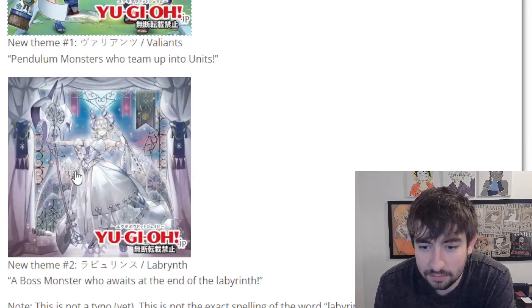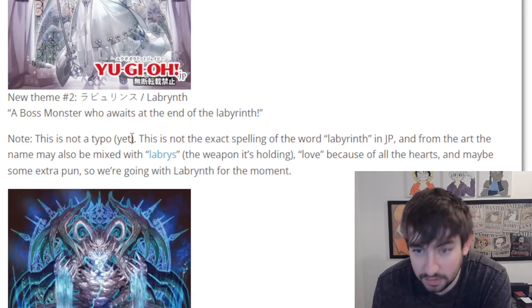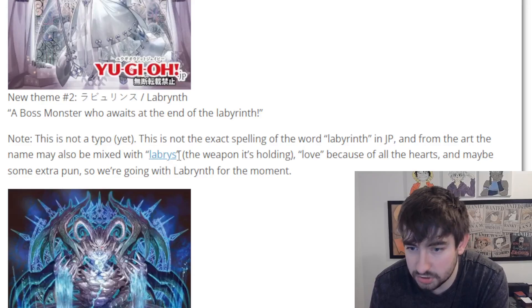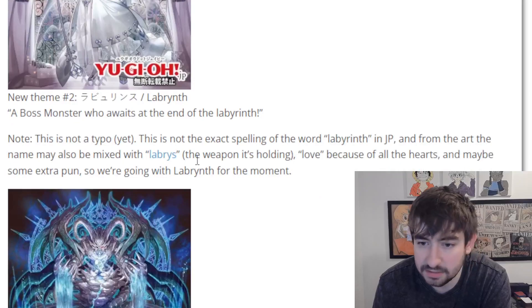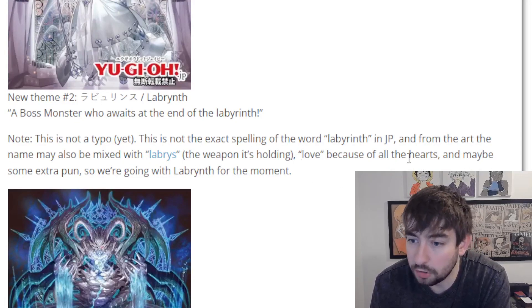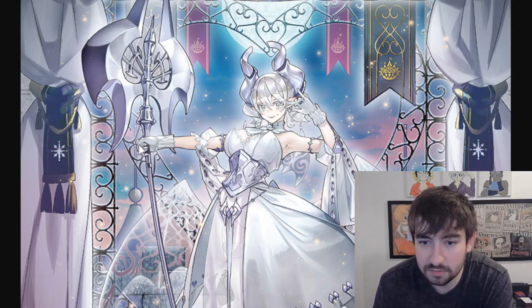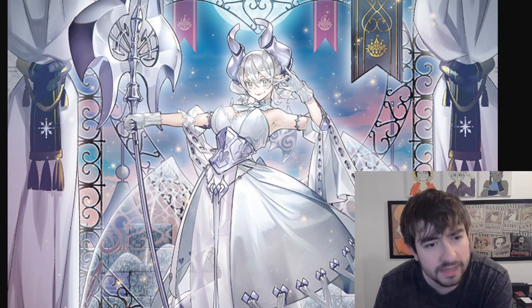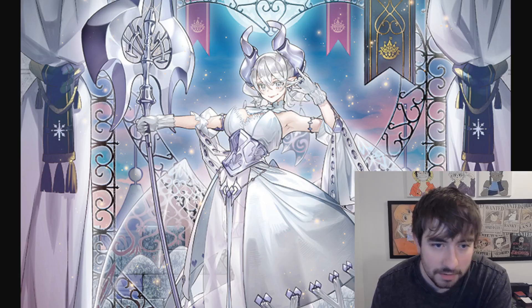Next up we have our next archetype — this is the Labyrinth theme. Notice that it's spelled weird; this is not a typo. This is not the exact spelling of the word Labyrinth in Japan. From the art, the name may also be mixed with Labrys, which is the name for the weapon she's holding here — kind of like a sexy-looking spear — and love, because of all the hearts, and maybe some extra puns. So we're going with Labyrinth for the moment. She looks really cool. We've seen archetypes like this in deck build packs — we saw Witchcrafters not too long ago. Definitely get some of those vibes here, almost Rika vibes as well.